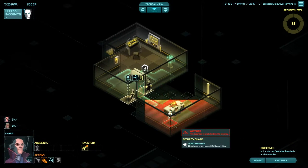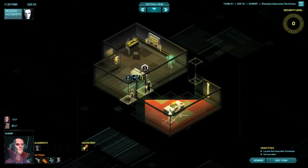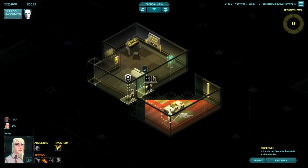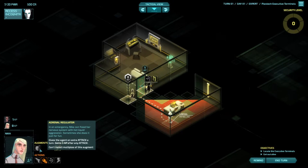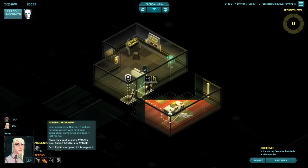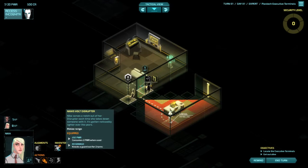This gentleman here - we'd be interested in knowing what he's going to be doing. Now that we've peeked through the door with Sharp, we can observe his movements. He's actually going to come through this door, so we probably want to put ourselves on ambush mode. I'm going to put Nika on ambush. One of the reasons I chose Nika is because she has this Adrenal Regulator - it gives her an extra attack per turn, and she gains an extra three action points after any attack. Most characters can only attack once per turn, so this gives her the opportunity to attack more than once.